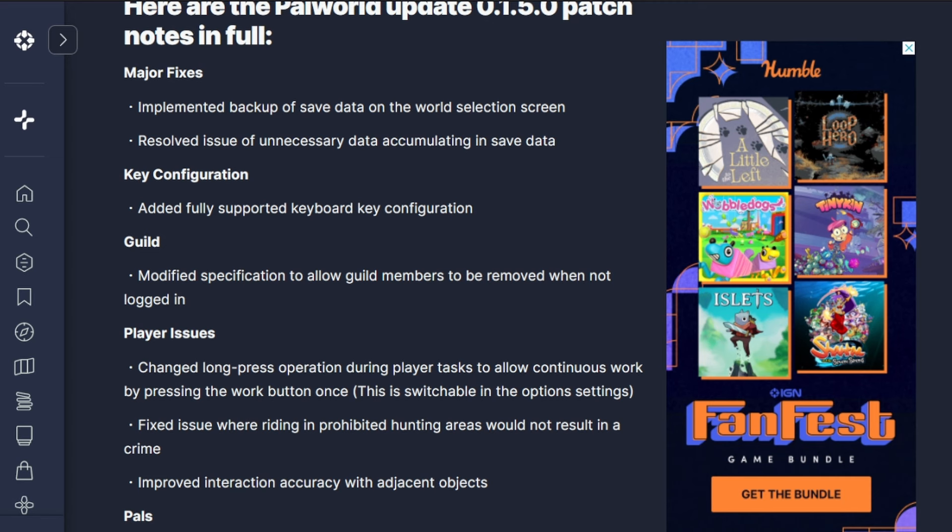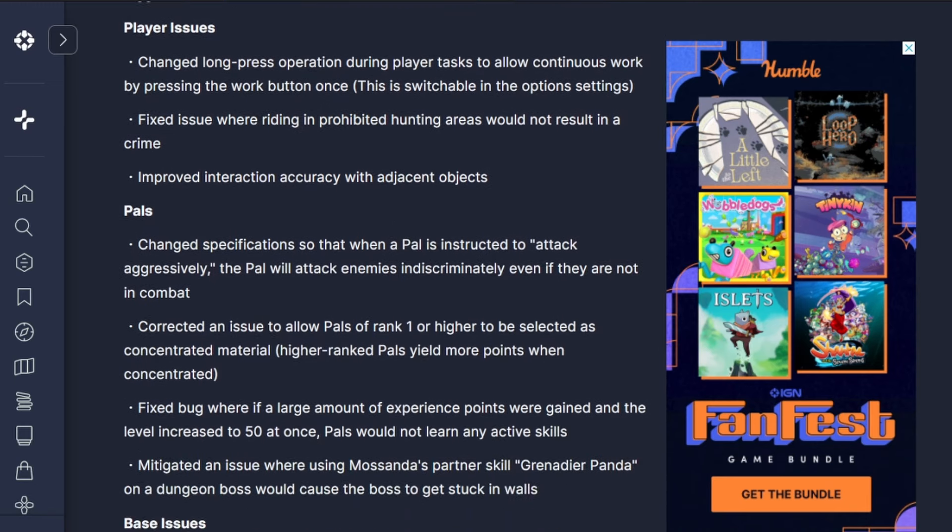They also resolved the issue of unnecessary data accumulating in your save data - this could cause a lot of problems, and maybe this actually resolves some glitches. There is also a keyboard key configuration. Guild members can be removed when they're not logged in to free up space. There's a long press change that allows people to work continuously by pressing the work button once, which you switch in the main option settings. You can no longer ride or fly in sanctuaries without getting a wanted level - this is how the game is supposed to work, it was a bit of a glitch before.